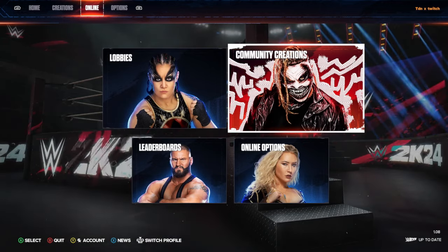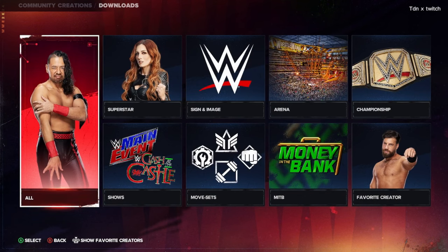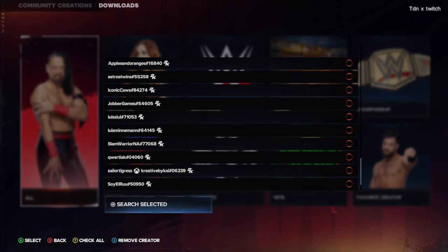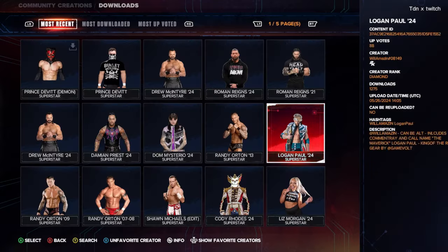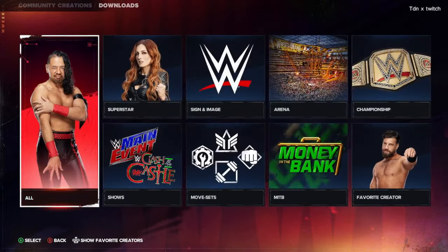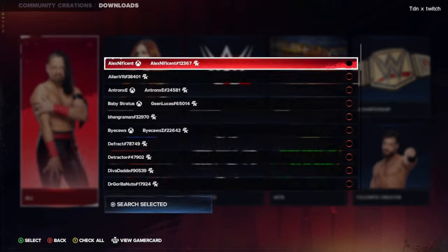Let's get straight into it. First, go to Community Creations, go to Downloads. Also make sure you guys drop a like on the video, subscribe, and turn on your post notifications. Next, press on the right stick, scroll all the way up to Will Amazing. After that, press Search and head over to 'The Prince' — this is a Finn Balor creation. It's awesome because it can be an alt attire. Back out, go to Downloads again, press on the right stick.